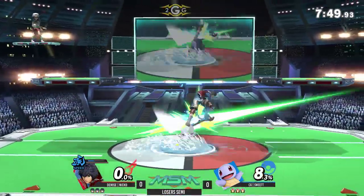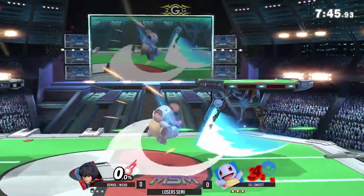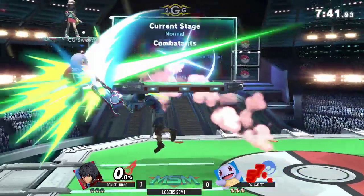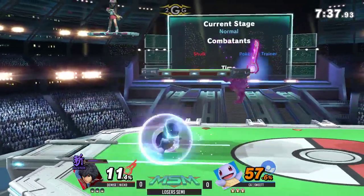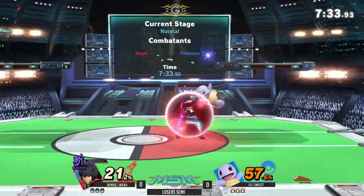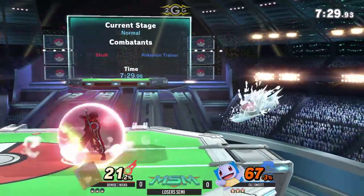Let's see. Here's mainly how Shield Art affects low percent combos from Ivysaur and Squirtle. Those are normally pretty devastating on other characters, but Shulk has that combo breakthrough. From what I've seen, Sweet T is good at adapting to it — instead of going for like jump fair or something like that, he'll just stay on the ground and up tilt to get the shield combo instead.